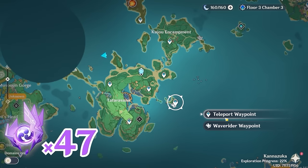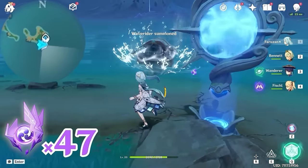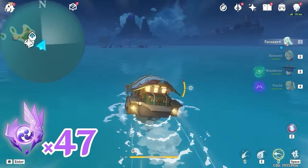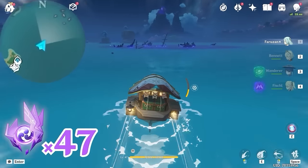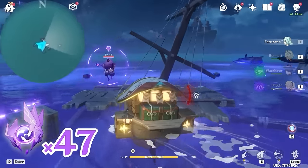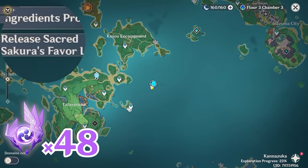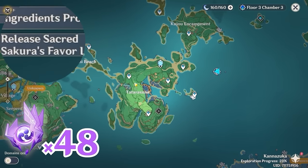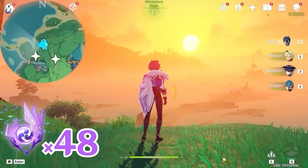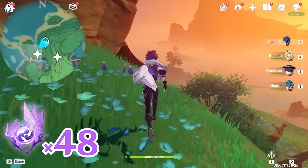After that, let's teleport to this waypoint. Let's summon a wave rider, and head towards northeast, upper right on the minimap. This Electroculus is floating on this pole. After that, let's teleport to this waypoint, and follow this path. Head towards south, downward on the minimap, and follow this path.